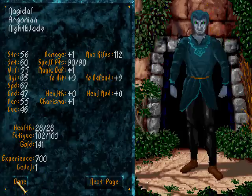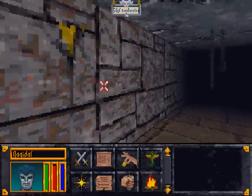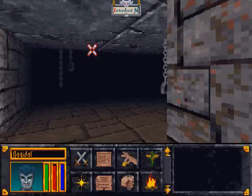So let's dive into the nice atmosphere of Arena. We've seen the dream of Rhea Silmane and we start in a prison cell where we should find a key.